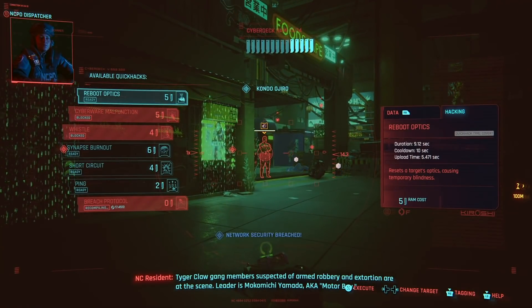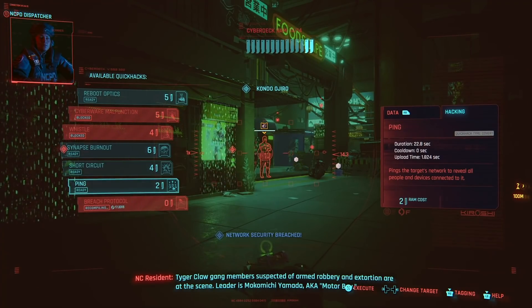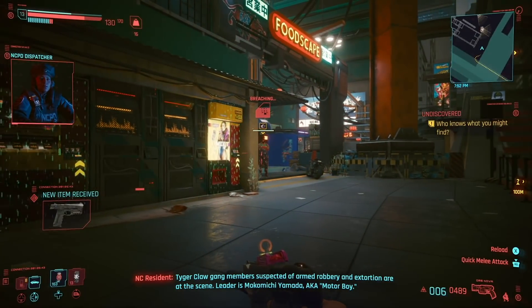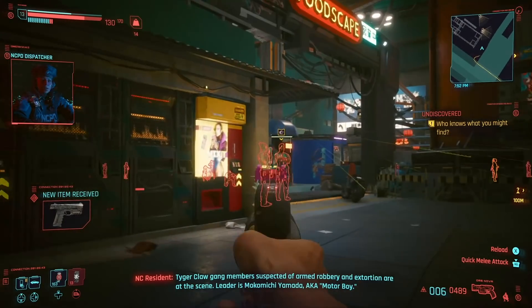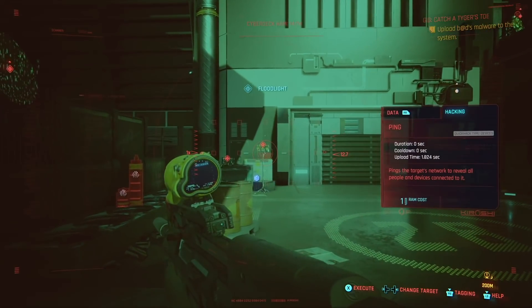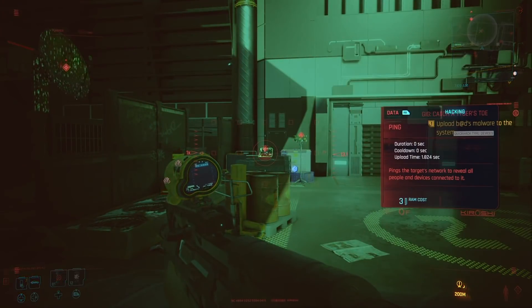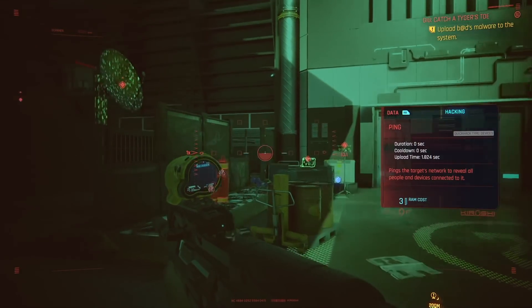I was also able to do more with remote hacking of different devices like computers and floodlights. I could cause floodlights to overload, though they just turned really bright when I was hoping that they would explode. I was also able to do a remote takeover of a computer controlling a local network. If there were turrets, I would have been able to shoot from them, but unfortunately in this case there weren't any to operate.